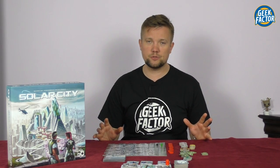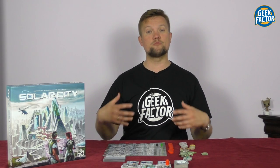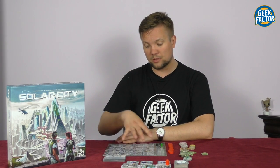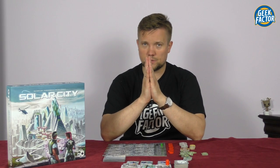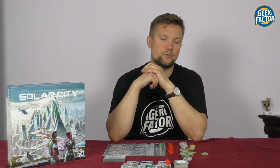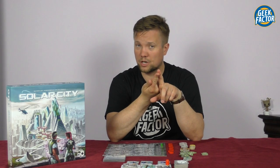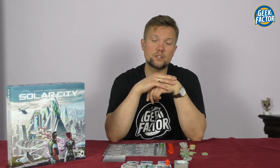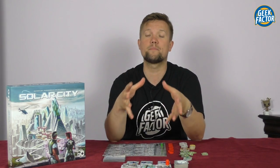This game is played over a series of rounds — five rounds for two players, seven for three, and nine for four. The game also ends if a player fills their entire city board. Each round begins with the first player and moves clockwise, with every player performing their turn. On their turn a player performs one of three possible actions: build a skyscraper, build a public structure, or upgrade a skyscraper to a sky garden.